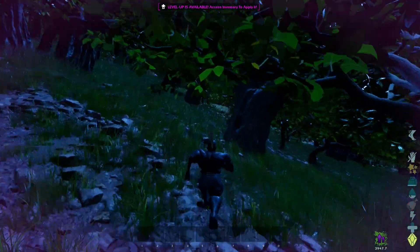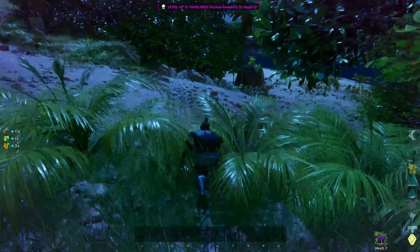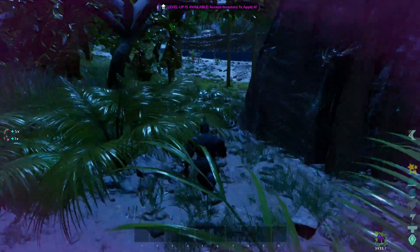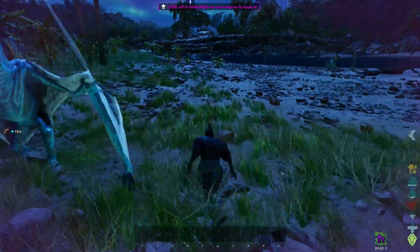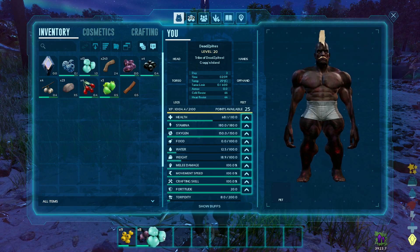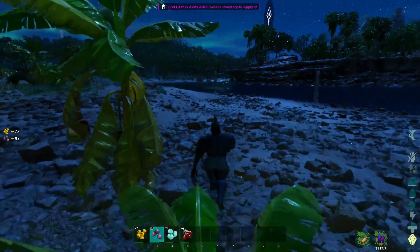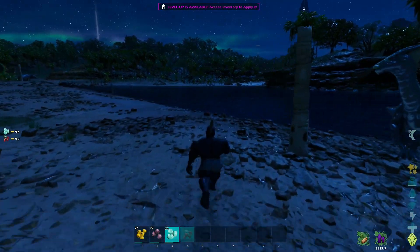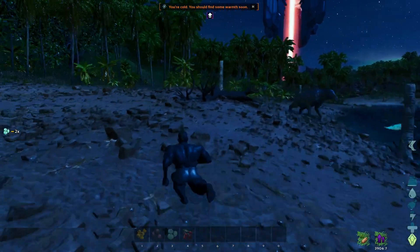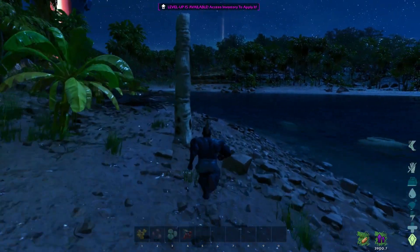Now we're going to go to the far north and we're going to have to jump the river. Try to stay away from tickle chickens — therizinos — those are definitely the scariest thing in this whole area. With our food being low, probably grab some berries and put them in our hot bar so you can eat them as you're running to maintain a little bit of a food source. Run around that guy — I don't think those are really aggressive unless you start the fight, but I definitely don't like getting close to them.